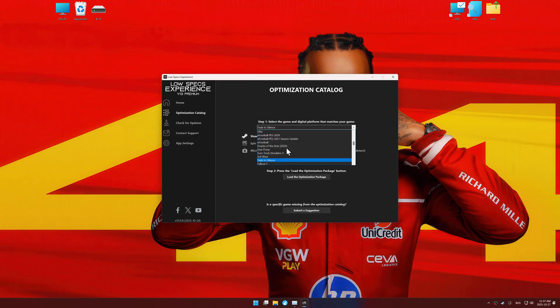Choose your digital platform, or let it auto-detect, then select your game and click load the optimization package.